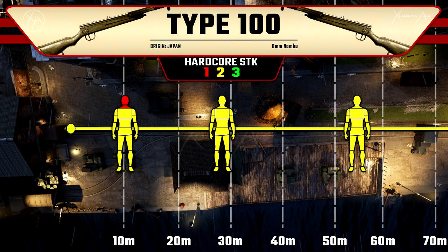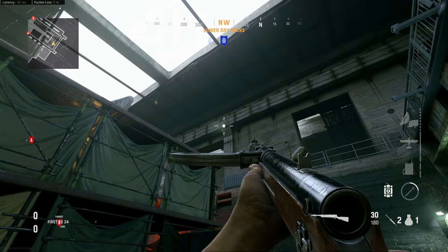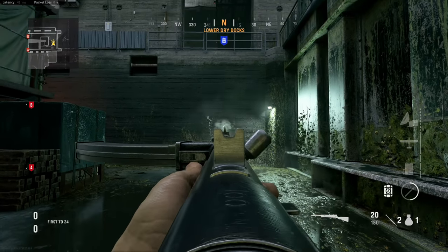Looking at hip fire, the Type 100 is actually tied with the Sten as having the best hip fire spread out of all the SMGs and most guns in the entire game — so excellent hip fire spread. Then looking at idle sway, as you can see there is definitely some sway there, pretty standard for an SMG, though this can absolutely affect your first shot accuracy if you're trying to stretch your ranges out.